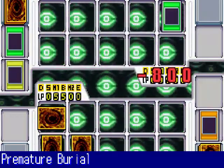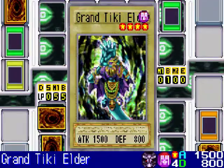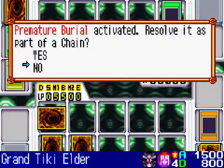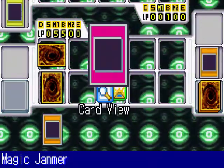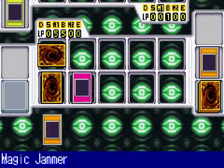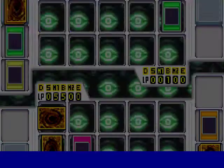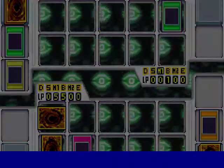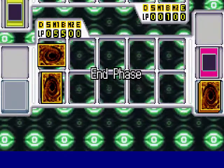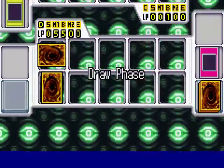So they play Premature Burial at the cost of 800 of their life points to bring back a monster from the graveyard. But now is a good time to play Magic Jammer — I discard my Kuriboh. That negates their Premature Burial. So you paid 800 life points for nothing. Now you're down to 100 life points.